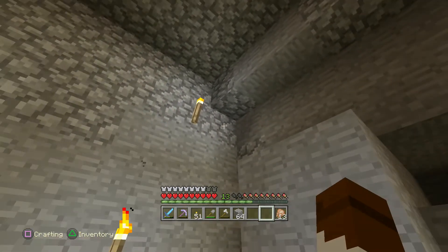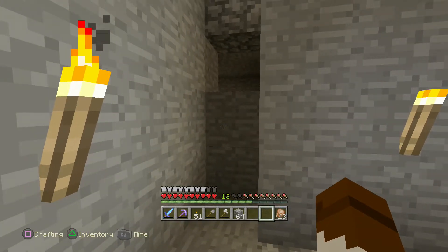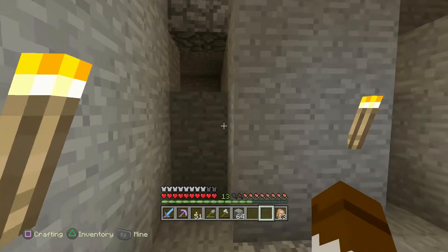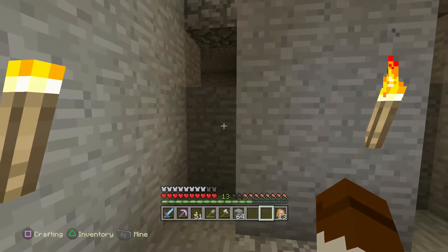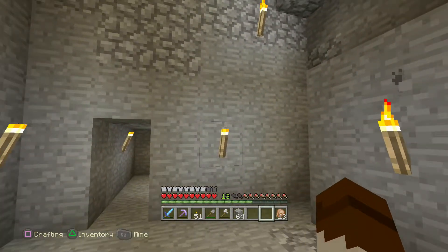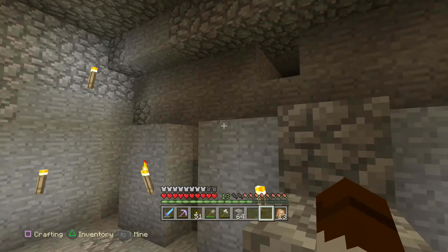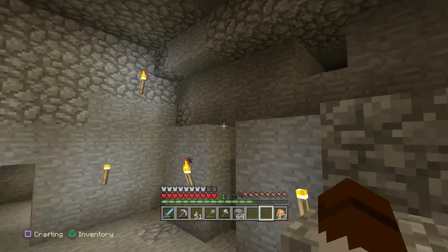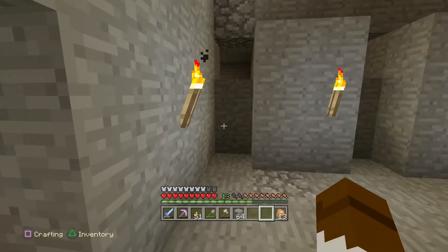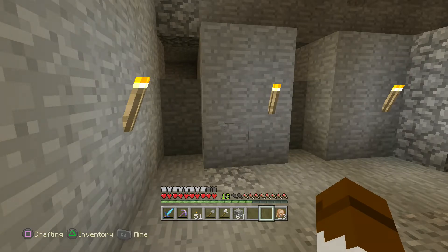The other zombies will continue on and drop down this part and we will set up an automatic - something to bring the health down so that it's easy to kill. The problem is zombies will wear armor so they don't all have the same level of protection. So we can't bring them all down to the one punch kill, but we can bring them down a fair bit.